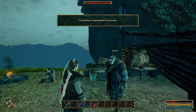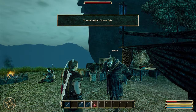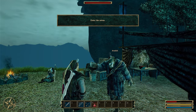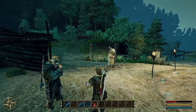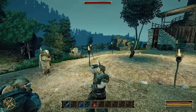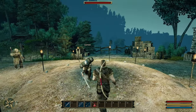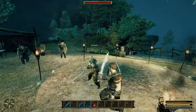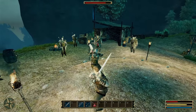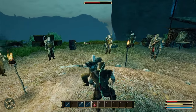The arena master immediately sends me against his best fighter, Darmok, skipping the medium difficulty entirely. That doesn't seem fair. Combat is quite fun though. During the fight someone steals 200 gold from me. I check my weapons and realize most of what I have is awful apart from my main sword. I go back in for another round, determined to get my money back.